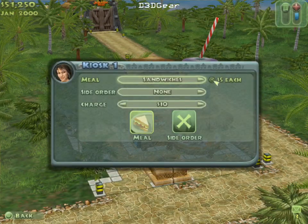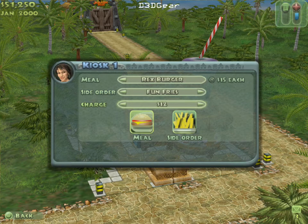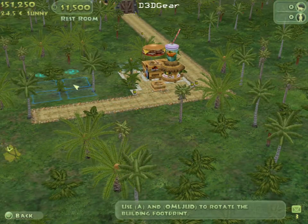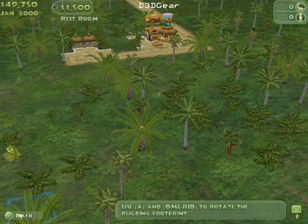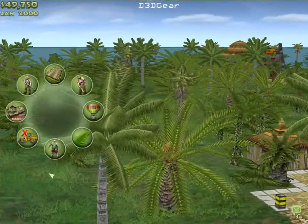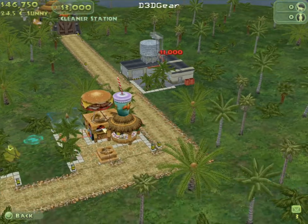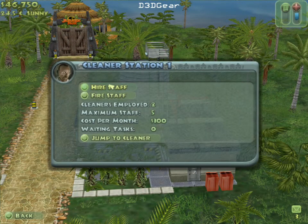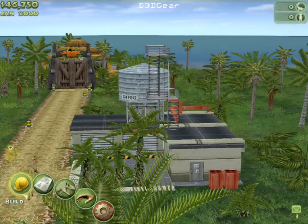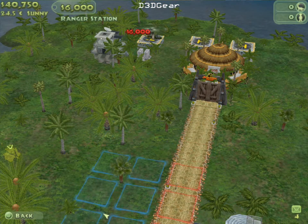They should serve the recreation of the park. I'm gonna charge 12 bucks for it. And we're gonna build a restroom right next to it — I'm in a very mean mood today, we're gonna take one dollar to use the restroom. We're gonna build a cleaning station. In the beginning we only need two of those, we're gonna need more later on. And we're gonna need a ranger station as well right next to the entrance.